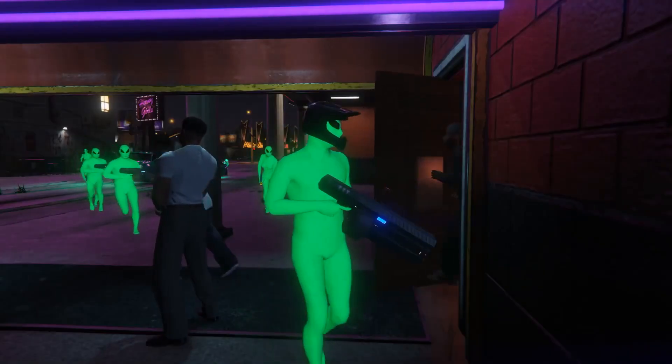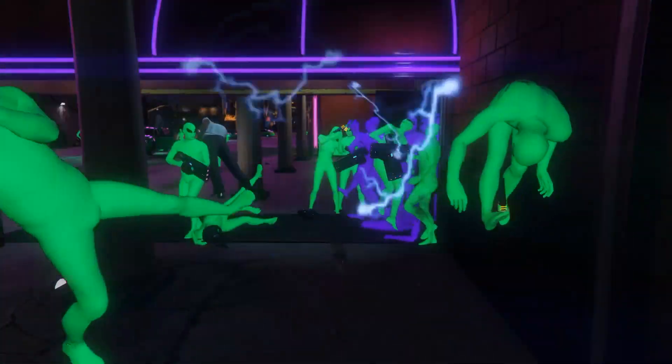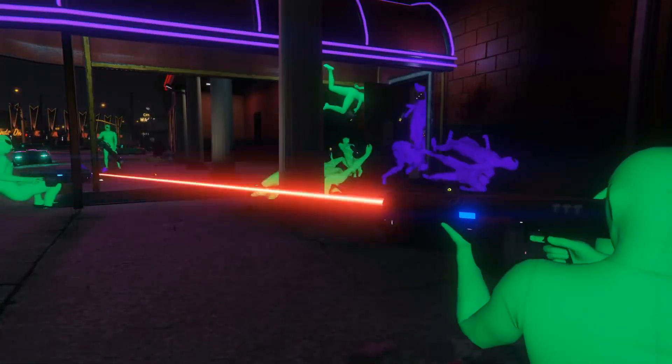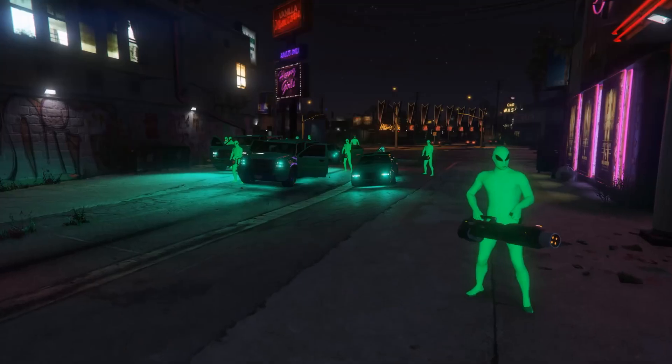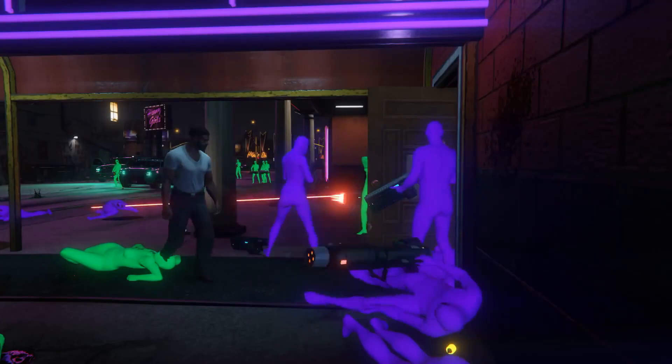Rockstar jumped into the fun and liked it so much that they wanted to create their own in-game GTA version using Grand Theft Auto brands, not just necessarily colors like purple and green. And so what they did is they actually created this Sprunk vs. E-Cola event.